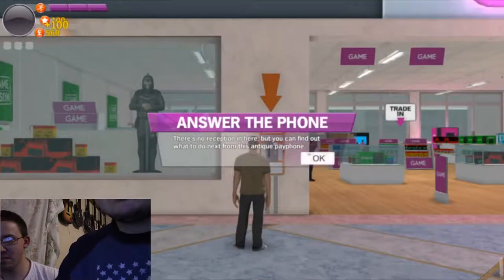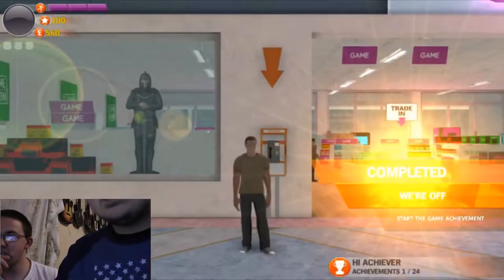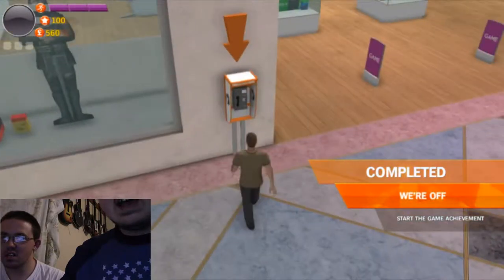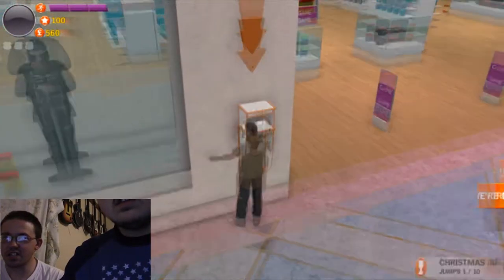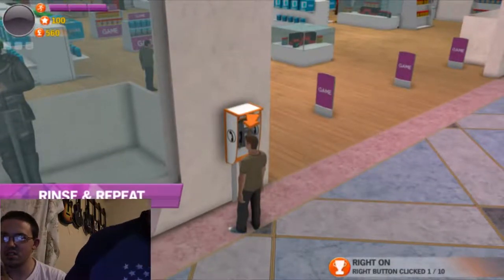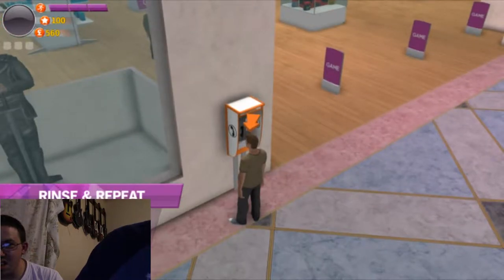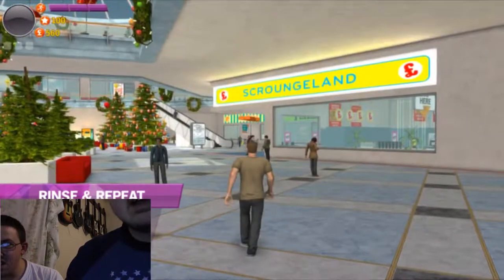Answer the phone. There's no reception in here, but you can find out what to do next on this payphone. I use the WASD keys to move. Now how do I answer the phone? I think just click on it. Oh, it's left click. Uncle Steve loves shampoo — buy some at Scroungeland, then take it to the grotto and send it to him. So I've got to go to Scroungeland.